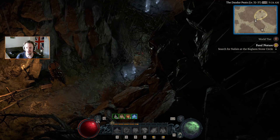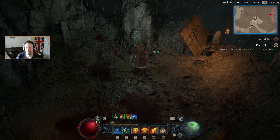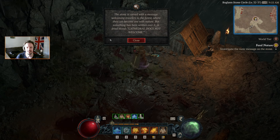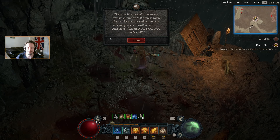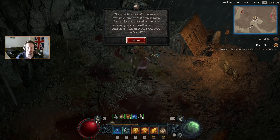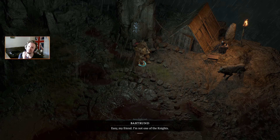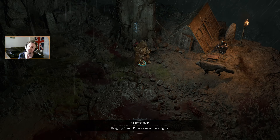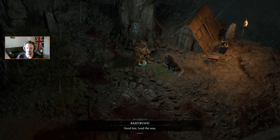Let's hop on up and see what this Druid has to say for himself. A warning is scrawled across the surface. A stone is carved welcoming travellers to the forest where they can become one with nature, but someone has written over it in dried blood: 'Cathedral dogs not welcome.' Easy, my friend — I'm not one of the knights. I'm looking for your master, Nephane. I think you could help me with that. Good boy — lead the way.